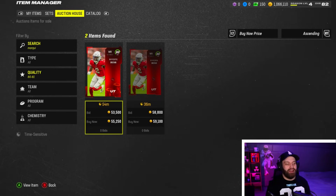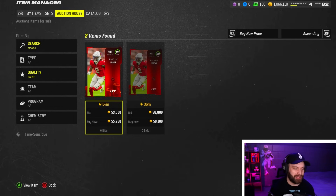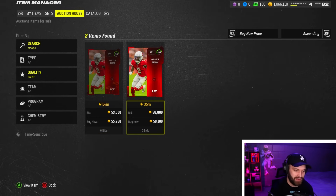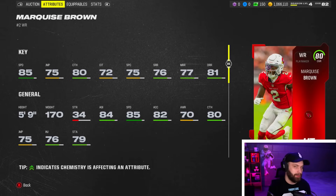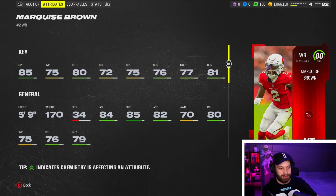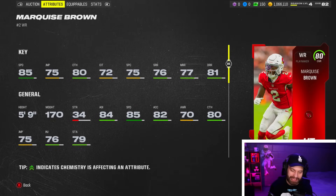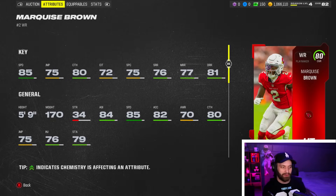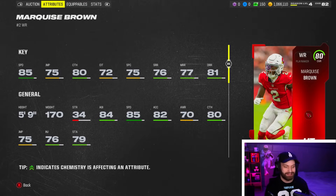Speaking of another wide receiver — Marquise Brown. On MUT.gg he's been selling consistently for around 35 to 45k. Remember, the wide receiver market is by far the most inflated in the game. He's a little bit worse than Kadarius Tony but can go on the opposite side, or you could use the free Odell alongside them. He has 85 speed and when I asked my chat they were all recommending him — he's definitely a budget demon.